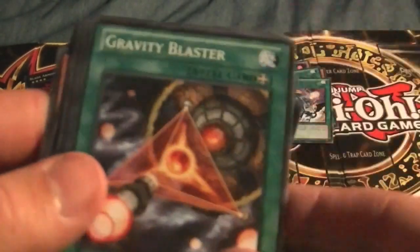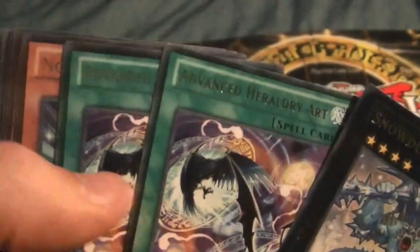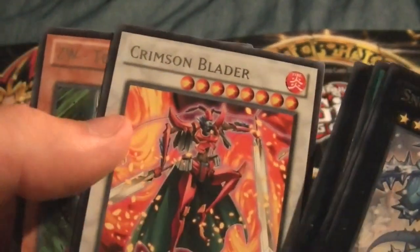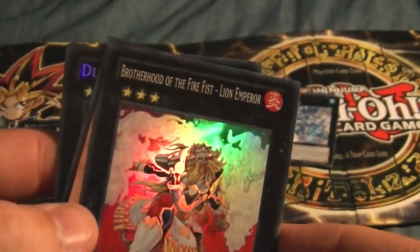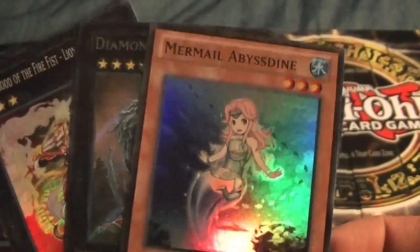And Magic Deflector. Now let's look through the rares: Snow Dust Giant, a couple of Advance for All The Arts, Noble Knight Joan, Infernity Archer, Hazy Flame Periton, Hazy Flame Basilatrice, Crimson Blader, ZW Tornado Bringer. And a Diamond Direwolf — Secret Rare! Very nice, I know this is worth some money — a nice pull. And Brotherhood of the Fire Fist Lion Emperor — very nice for my Fire Fist deck. And a Mermail Abyssinodyne.